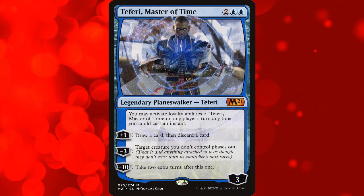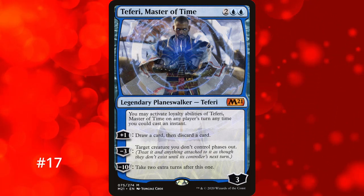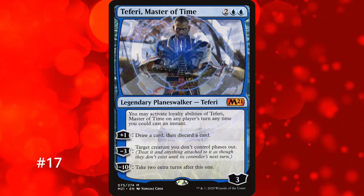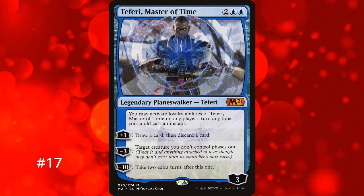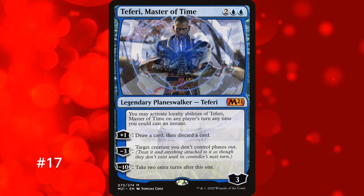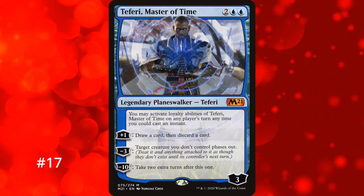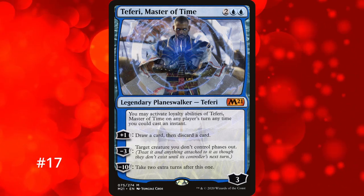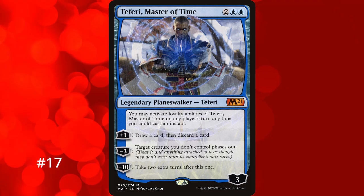What does take the title of best extra turn Planeswalker is Faerie Master of Time at number 17. For 2 mana you get a 3-loyalty Planeswalker — plus 1 to draw and discard a card, minus 3 to phase out a creature you don't control, and minus 10 to take 2 extra turns. Unlike other Planeswalkers, Faerie Master of Time lets you activate a loyalty ability during any player's turn at instant speed, though still only once per turn. This makes it much better in multiplayer since it can gain loyalty every turn cycle. It can come down on turn 2 and more easily reach 10 loyalty, plus you get 2 extra turns at once.